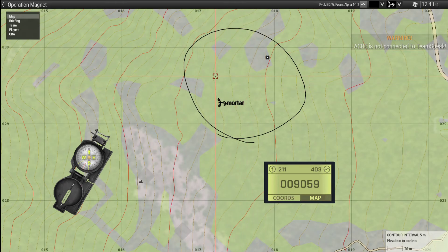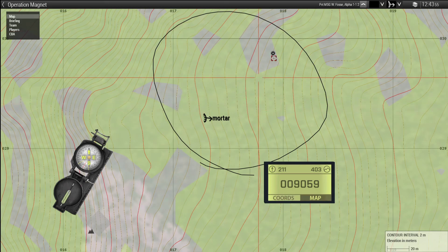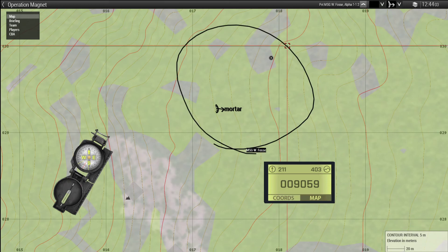What we're using now is a 6-digit grid. If you just want to say to teammates where you are, you can do it like this: if you are here, you can say you are at 017-029, rear upper corner. You don't need to use the exact number or the 8-digit code, because that should be pretty self-explanatory. But with a mortar or an airstrike, then you need to be a bit more specific.